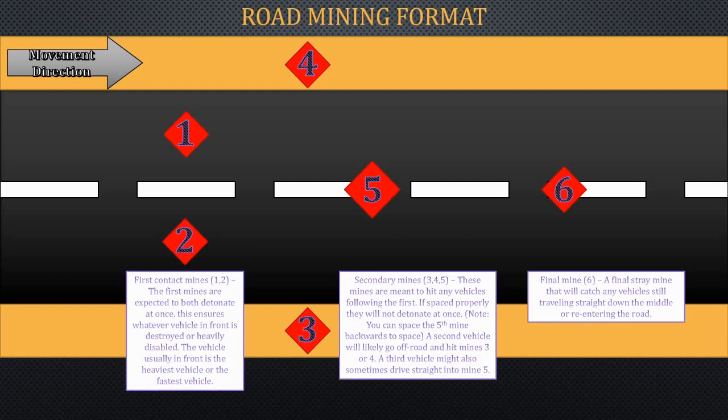So on to types of road mining formats. Pretty much this is the main format you'll use for most of your mining. You're going to be mainly mining roads. So you have your first contact mines at the front here — these two mines. What will happen is the first vehicle will drive into them and blow these two up. And then the next vehicle will probably avoid this area and go around into mines three or four, blowing them up, or it'll drive straight — one of the two options.